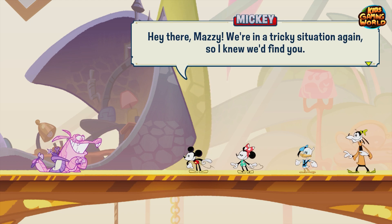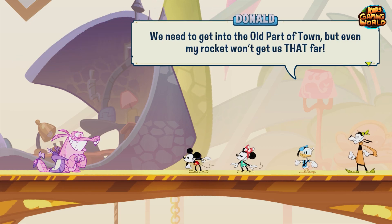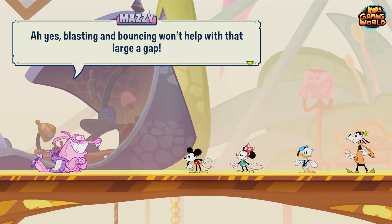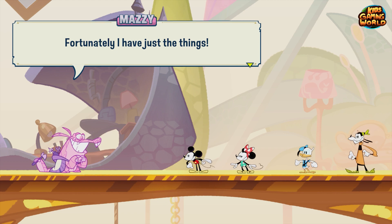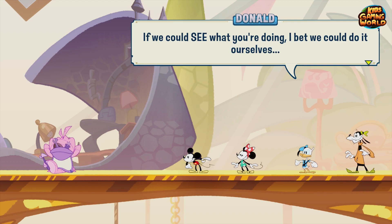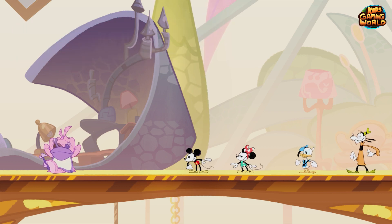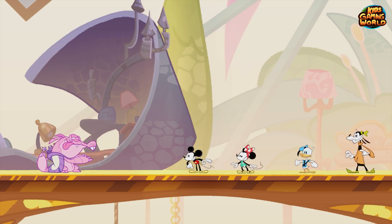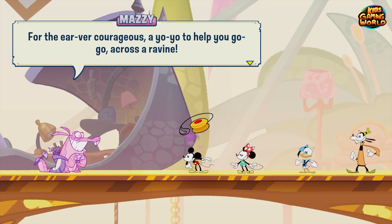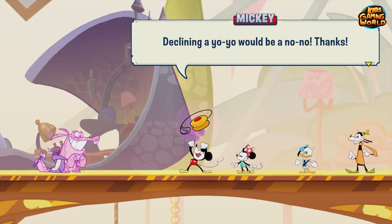Hey there Mazzy, we are in a tricky situation again! We need to get into the old part of town but even my rocket won't get us that far. Ah yes, blasting and bouncing won't help with that large gap — fortunately I have just the things. For Mickey: a yo-yo to help you go across a ravine. Declining a yo-yo would be a no-no!